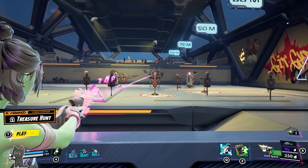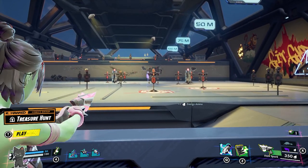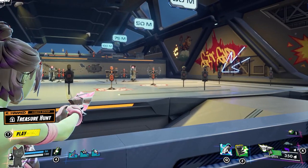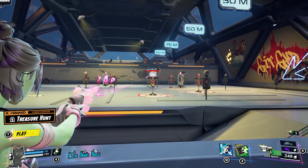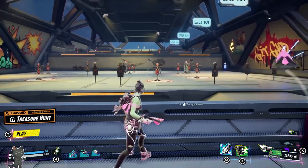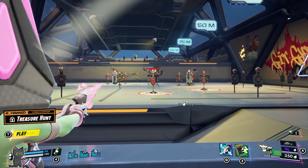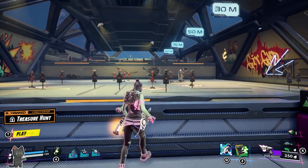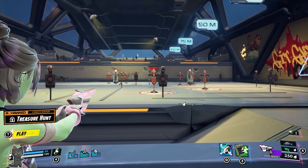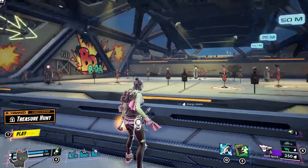Let's see how much it does in one headshot. I was shooting behind him — that was weird. 14 damage for the green Dark Spark. Now the purple Dark Spark. That was 17, now 19, now 16. Why is it going lower and lower? The main point is that it does more damage — that's what I wanted to show.